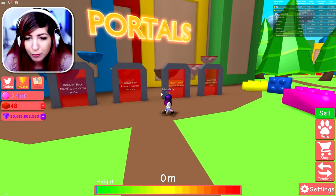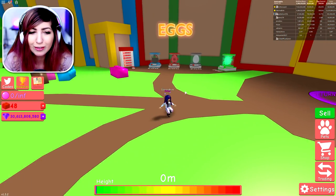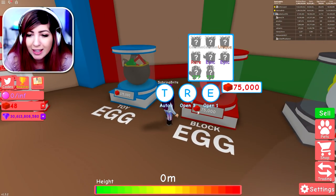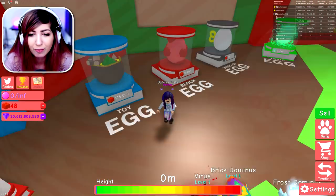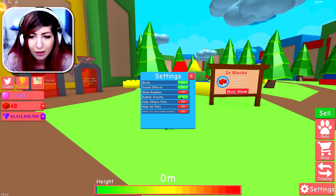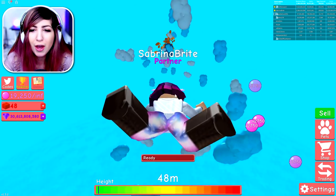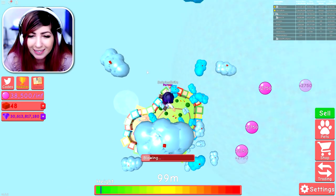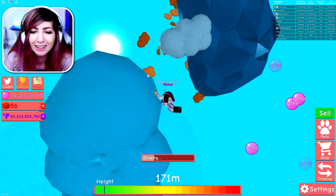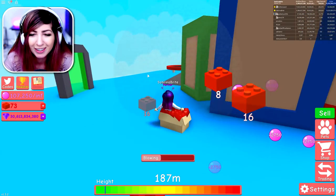We're gonna need to get some pets. Let's keep in mind how much they cost: 425 for that one, 75,000 for that one, and 175,000 for the toy one. Let's turn on bubble gravity and go flying up — I gotta blow my bubble first. I flew way up! I forgot how intense my bubble is. I literally discovered the first area in two jumps — that was some talent right there.